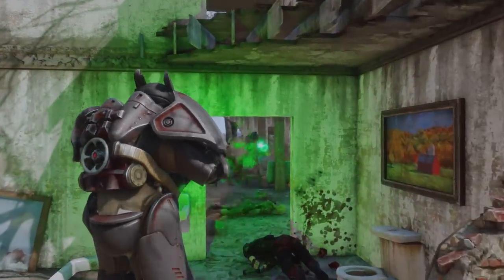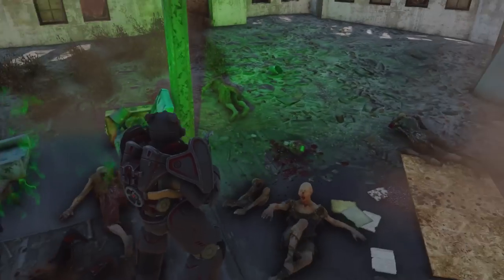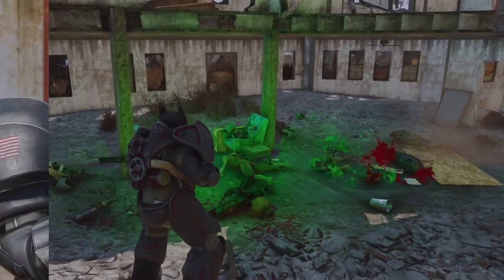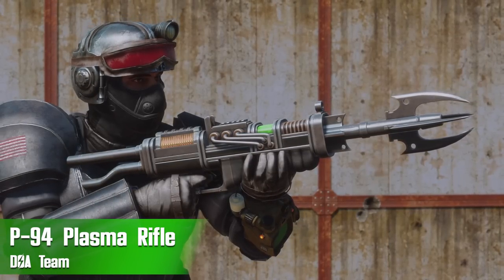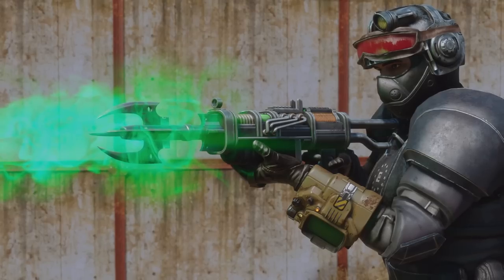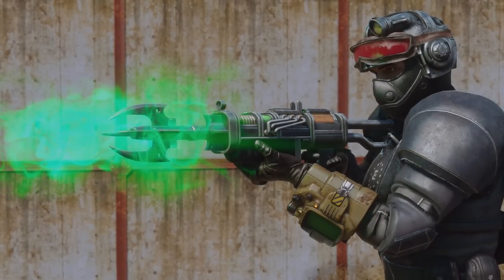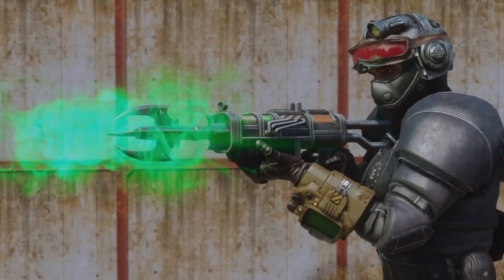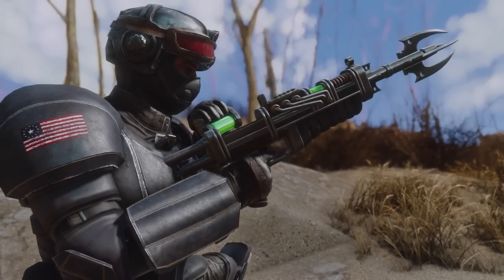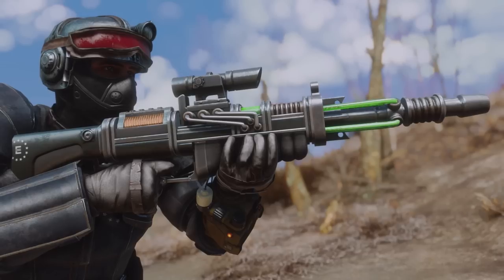One of the first things you're going to need as a new Enclave player is something to protect yourself, which is why our first mod is going to be a weapon mod — the P94 Plasma Rifle by the Dawn of America Project team. The Enclave can use just about any plasma or laser weapon; they are fans of energy weapons in general. But this one was made specifically for use by the Enclave, as it is included in the Dawn of America Project, an Enclave-themed quest mod.